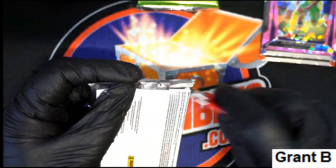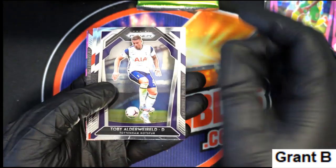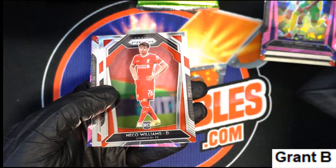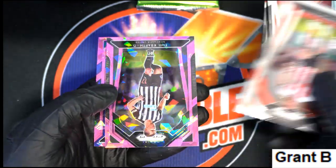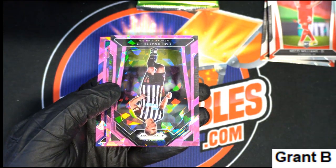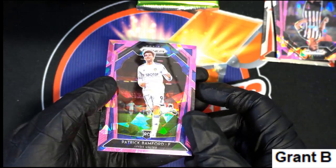Got a lot of these pink ice prisms — pink ice. Nico Williams! Another nice pink ice rookie, another one — boom!